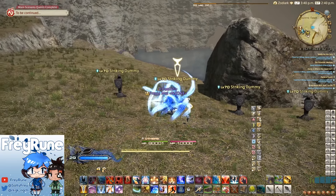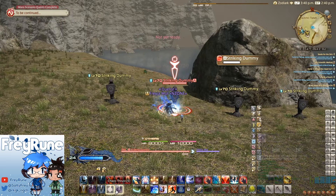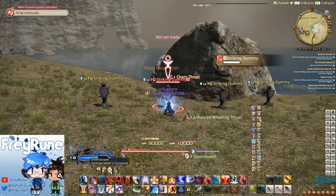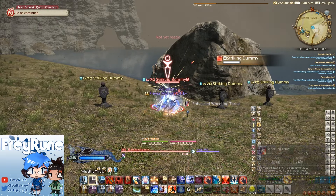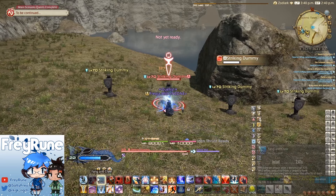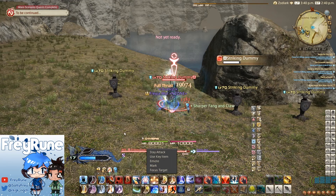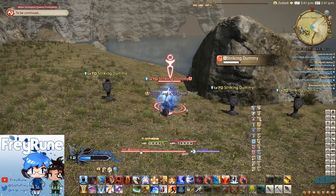So that's pretty much your opener — we do Disembowel and Chaos Thrust, and you can see how the damage dealt buff is increased to 30 seconds. Before, just a couple of days ago, it was 24 seconds, but now it's 30 seconds, which is really good. Blood the Dragon duration is 30 seconds once you reach level 78, so you pretty much never run out of time in any battle now.